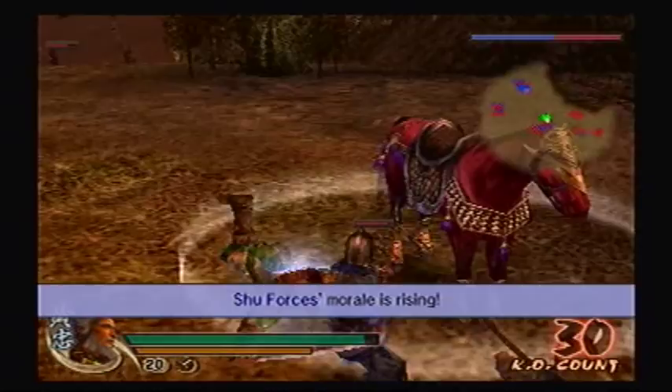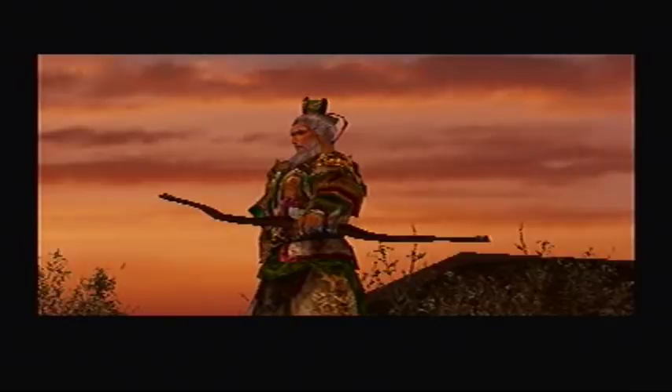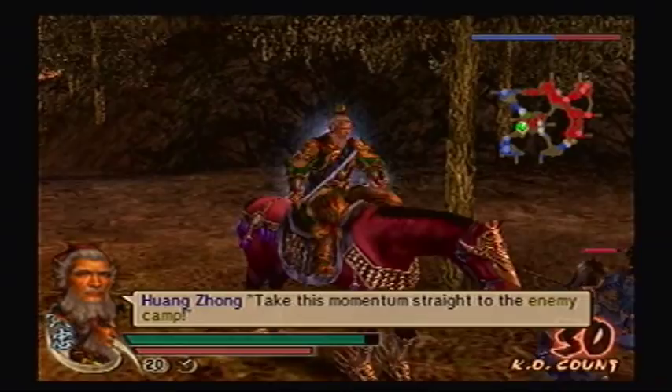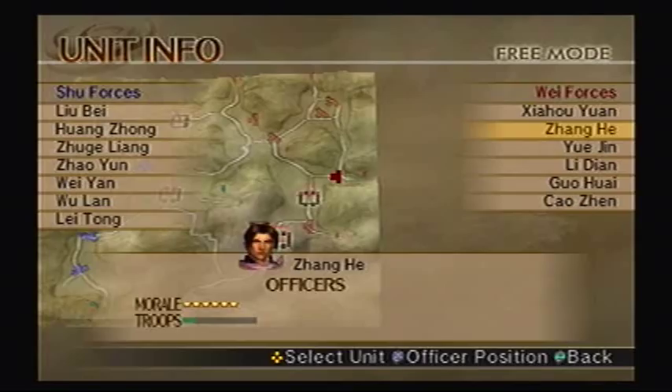What a view — the beautiful sky above and the enemy camp below. I think what we should do is go after Zhang He first, because he'd be the easier one, then go after Xia Hou Yuan. So in other words, just head due east.